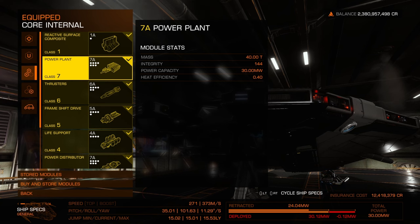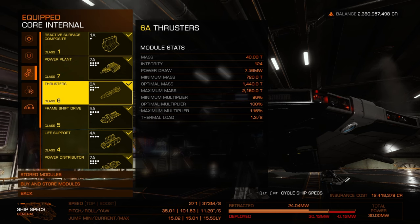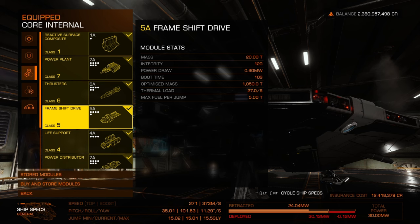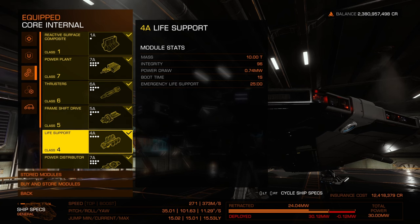This is my ship to have fun, find some combat zones, and just get in there. Thrusters are 6A — that top-tier version for the class. Frame shift drive is 5A — same deal. I want to make sure I have that best jump range and top-tier version.